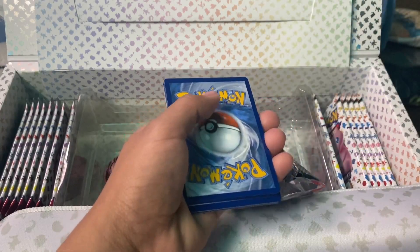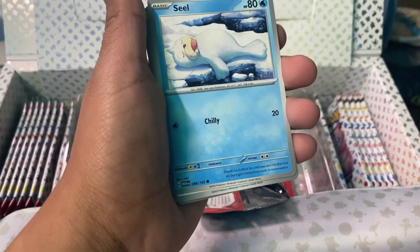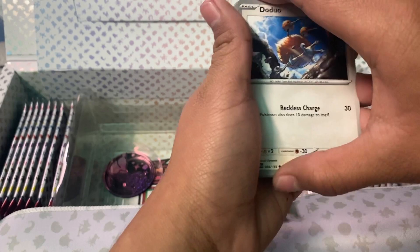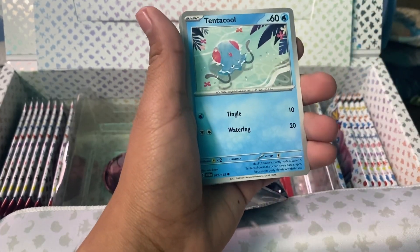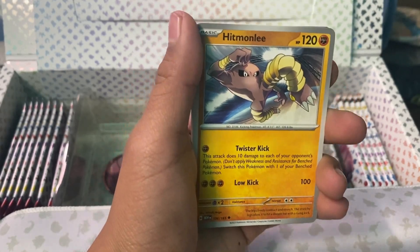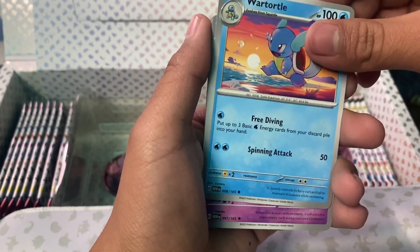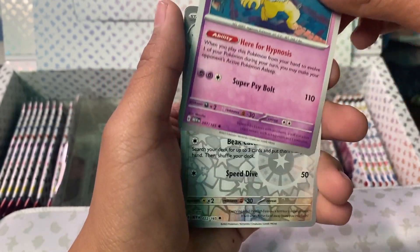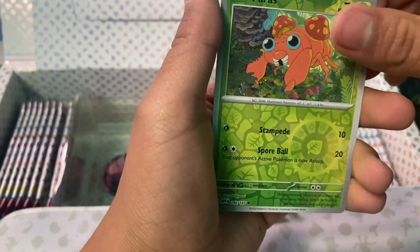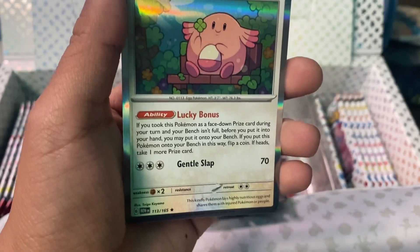Let's move on — what else are we going to get? We got basic water energy, Seel, Tentacool, Rattata, Hitmonlee — that's pretty cool. The Wartortle — evolution of Squirtle. A Hypno, Paras, and last we have a Chansey right here — holographic Chansey. That's pretty cool. It has a four-leaf clover. Lucky.